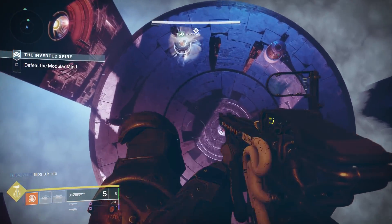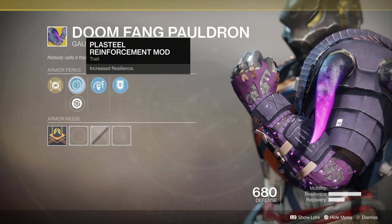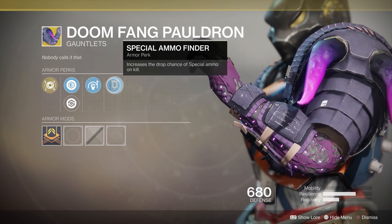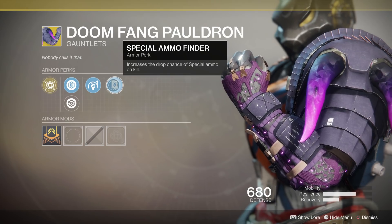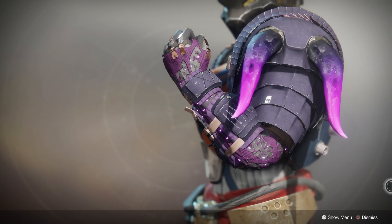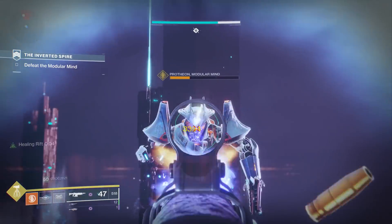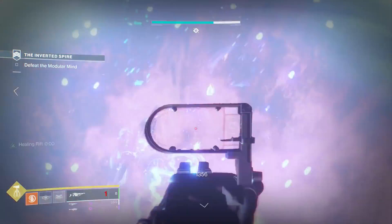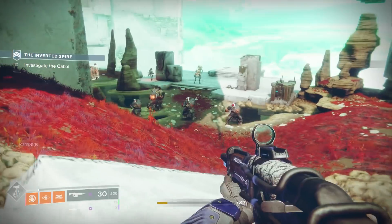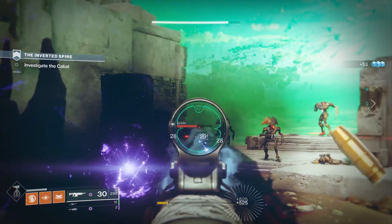Moving on, some more Titan gauntlets — the Doomfang Pauldrons. I think these are going to shine because most of the exotics that get your super back, like the Ursa Furiosas, are being nerfed. The Doomfang Pauldrons don't help get your super back but rather, when you do get a super, they help you make the absolute most of it. You throw shields and when you do, you get super energy back — so you can technically extend your super indefinitely as long as there are enemies to kill. Because there's no longer the option of a Warlock with Skull of Dire Ahamkara Nova bombing adds and getting their super back repeatedly, it may end up being the Sentinel Titan with Doomfang Pauldrons just constantly using a super for potentially minutes straight, especially in Menagerie or the new raid.